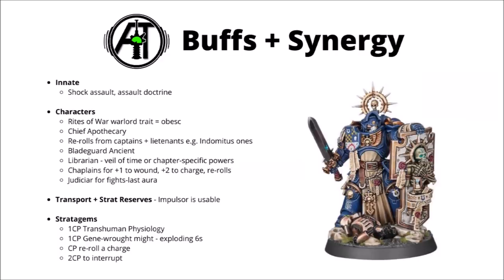The Bladeguard Ancient can give them plus one to hit in combat, and the potential to attack in death. For me, I don't think he's quite as worth it compared with the Captains and Lieutenants, just because the Captains and Lieutenants pack a melee threat in their own right, but the Bladeguard Ancient doesn't. I'd usually only use him in Dark Angels, when combined with that Pennant of Remembrance. Librarians could use Veil of Time, or various chapter-specific psychic powers — White Scars have some handy charging ones, and Salamanders have ones for making their units really, really tough. Chaplains can give you plus one to wound, plus two to charge, and their Litany of Hate rerolls. The Judicar perhaps pairs better with Bladeguard than any other unit in the Space Marine Codex — their squad footprint is small enough that they could easily fit within his aura range, meaning that the opponent will be fighting last when they charge them, and the Bladeguard have enough damage output to really make that count. Out of these though, I wouldn't go absolutely mad with the characters — one or two at most — and either Apothecaries, Captains or Lieutenants, or Chaplains would be my top picks.